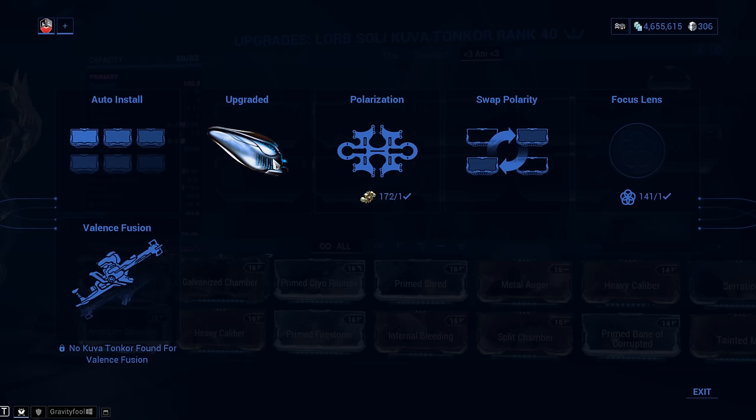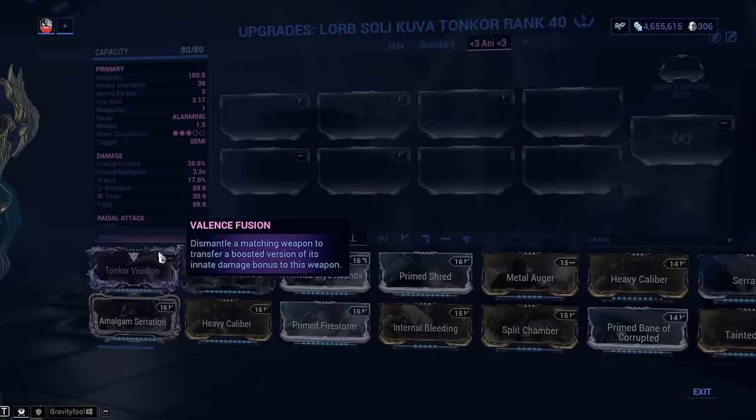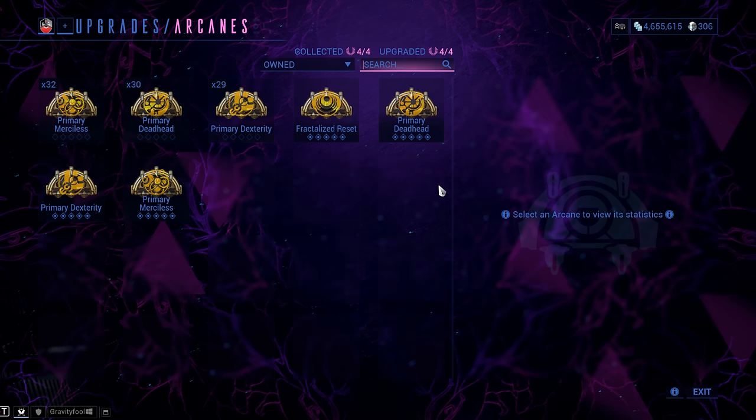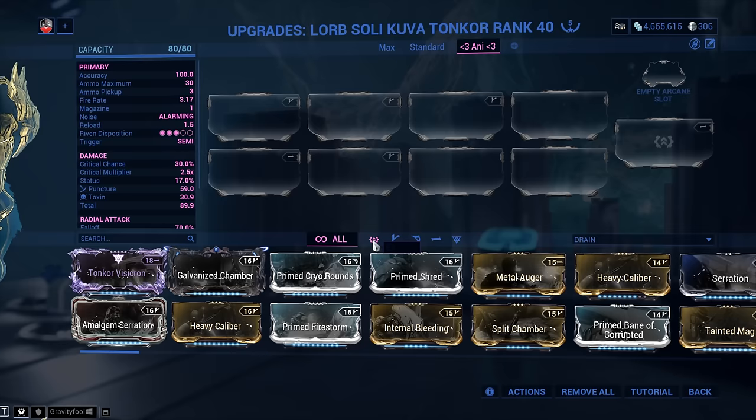As for Valence Fusion, this is what we use to upgrade our Kuva weapons — that 52-point-something percent I have could be upgraded all the way to 60 if I cared about it. If you don't know how Valence Fusion works, there's a short guide linked in the cards. When it comes to the empty arcane slot, you want to unlock this one — it's going to add a whole lot of power or flexibility to our weapons.